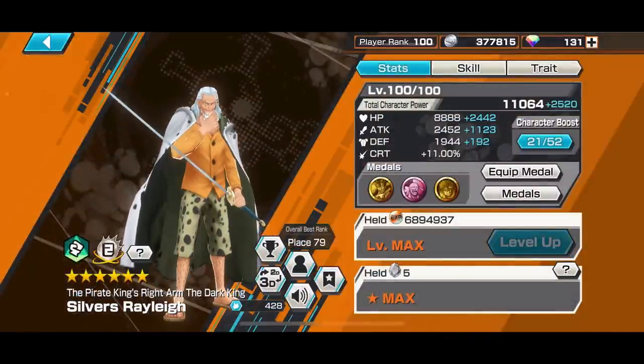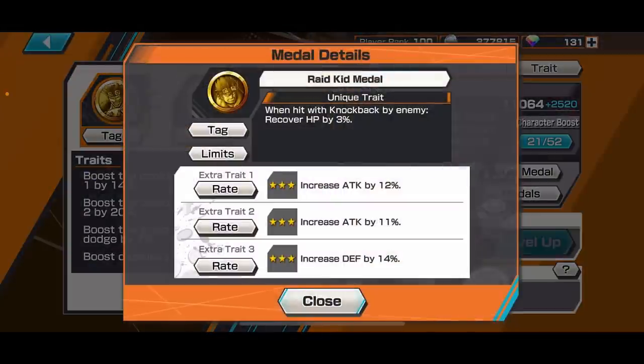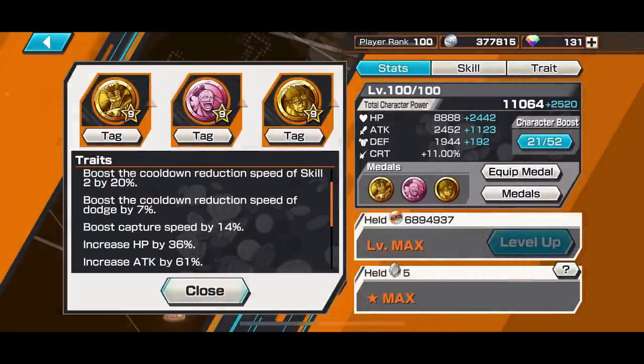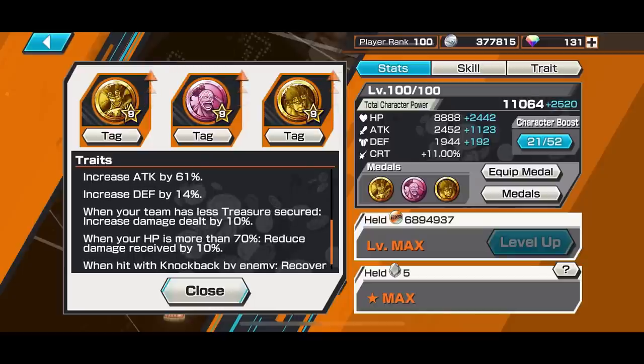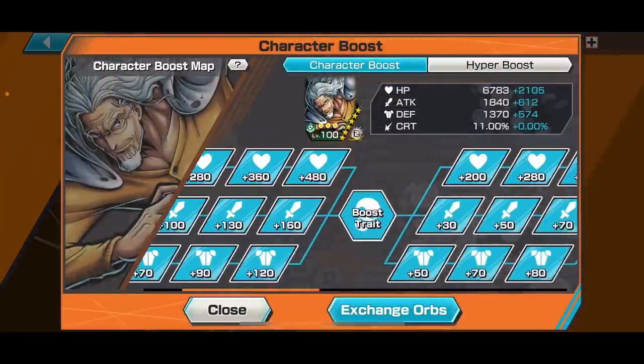Now the medal set — I think I've showcased this before. This is probably the best medal set for what Rayleigh needs as a glass cannon. I'm using the triple Kid Medal: Kid Medal, Kid's Partner Medal, and Raid Kid Medal. This provides Skill 1 Cooldown, Skill 2 Cooldown, Dodge Cooldown, Capture Speed, and bonus damage when we have fewer treasures. If my HP is above 70%, I get a 10% damage reduction. Character boost is fully boosted at 2+1.